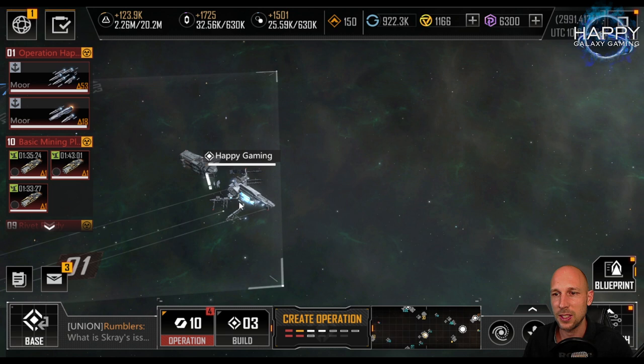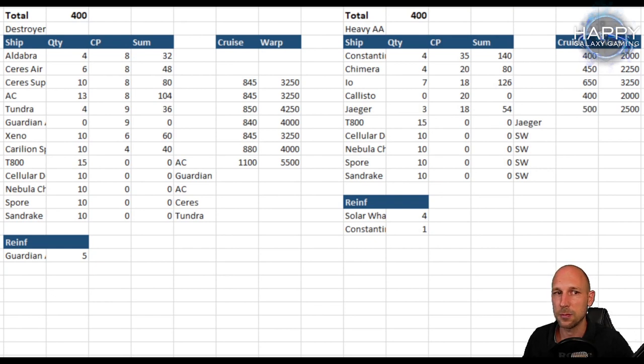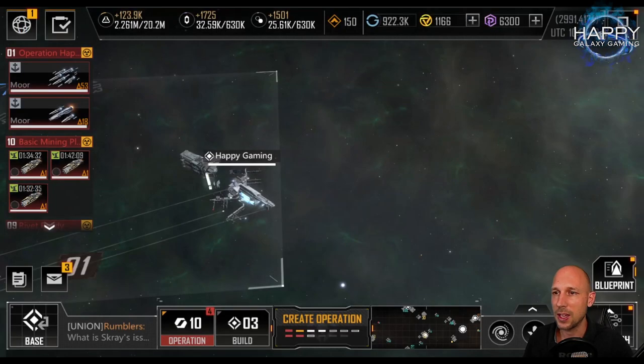Being in a radiation zone means I had to switch my fleet from light to heavy. I wanted to stay with my air fleet, so instead of destroyers I now have to use everything at least cruiser or heavier. I use four Solar Veils to bring in nearly everything — the Cellular Defenders, Nebula Chaser, Spores, and Zentrix — all in the Solar Veil. Only the T800 is in the Jaeger.